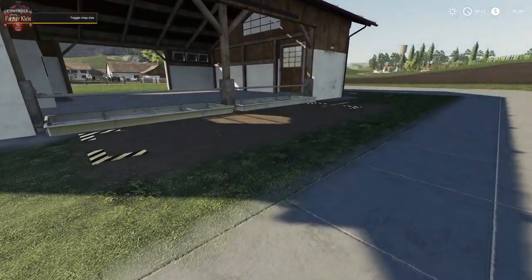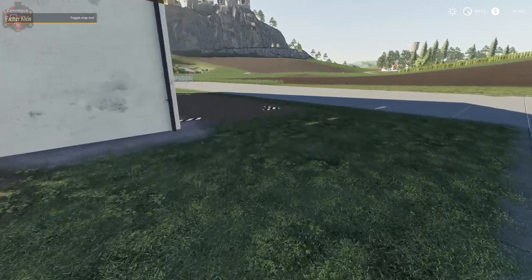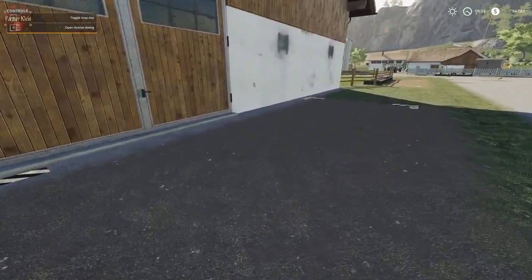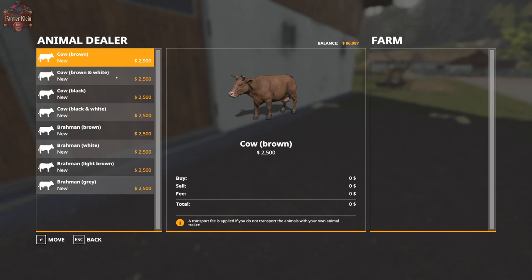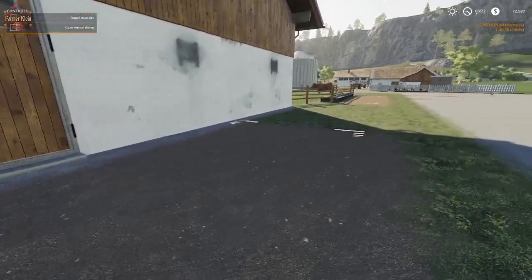Let's go ahead and buy a couple of cows and then I want to show you how we get them delivered or how we can deliver our cows ourselves. Let's say we want to buy five brown cows — that costs us twelve thousand five hundred dollars plus a one thousand dollar delivery fee. There they are.